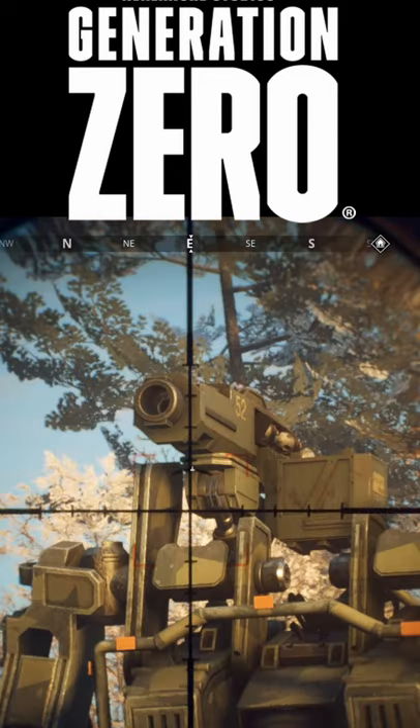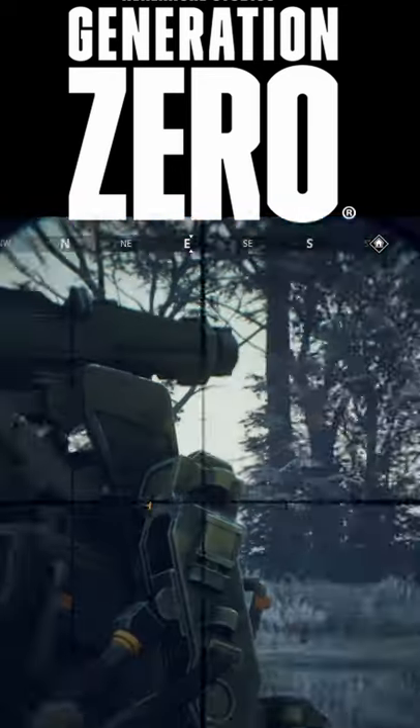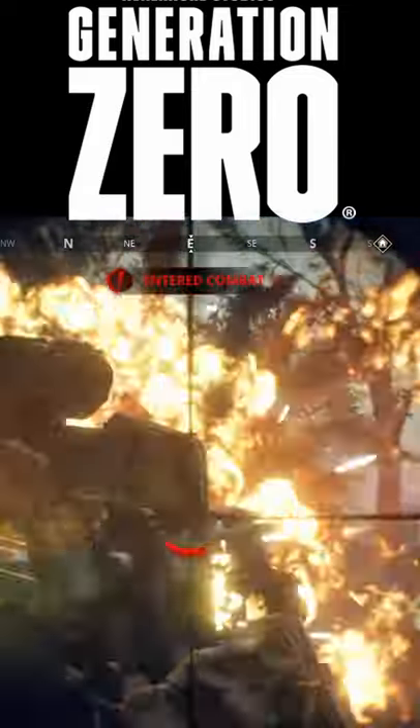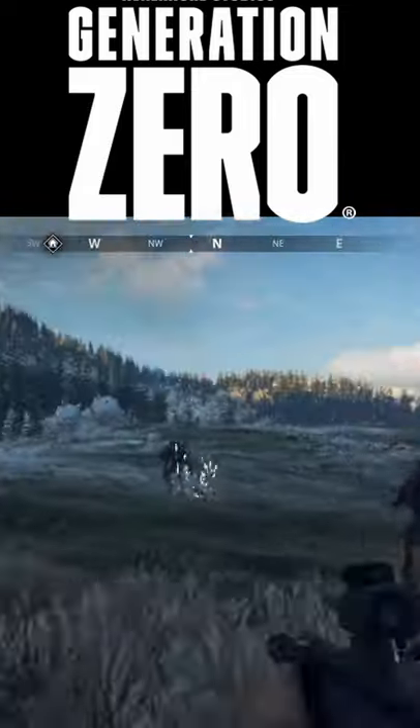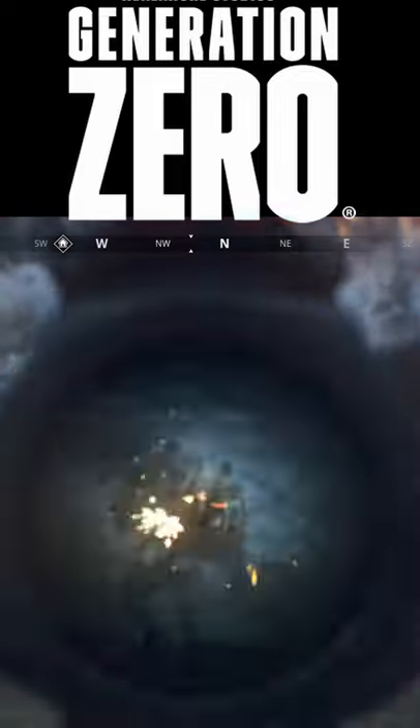You can also target the arm or shoulder mounted weapons to disarm the hunter and deal some damage. These Hunters drop 7.62, 5.56, smoke and HEDP rounds, EMP and fuel cells, and vision modules when destroyed.